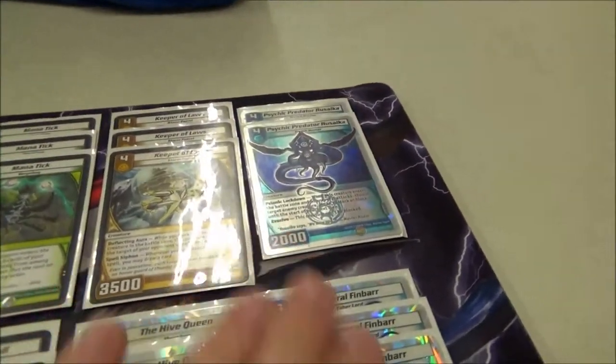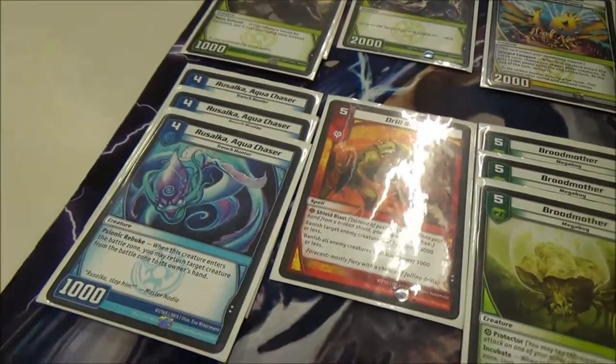You went with two Psychic Predator Rusoka and three Aqua Chasers. That's right. I built this deck about three weeks ago, tested it, went undefeated with it, and moved on to other ideas. Then Thursday I ran it again, thought I had three Psychic Predators in there, looked through it and said, oh, there's only two. There was a reason for that, I just didn't remember what it was.